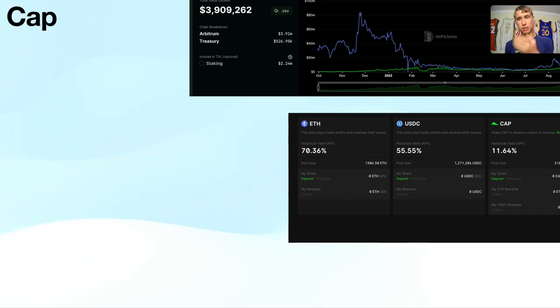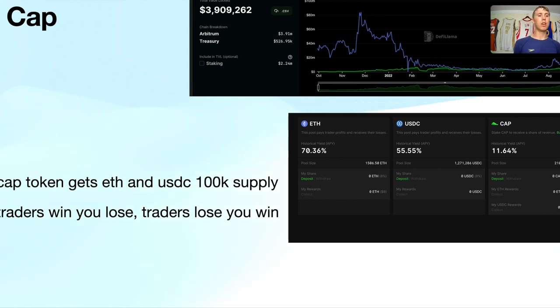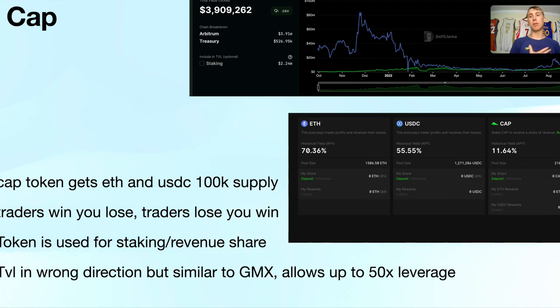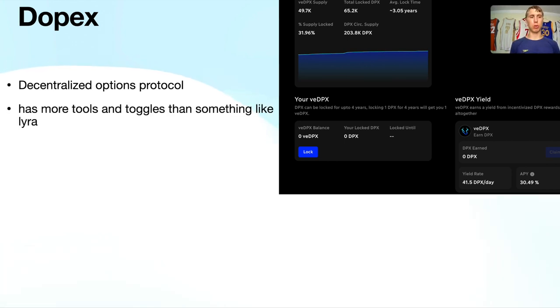Cap Finance is basically the same thing as GMX but with less adoption, so the TVL isn't great. The CAP token gives you ETH and USDC for staking — ETH at 70%, USDC at 55%, CAP paying 11%. Bear in mind if you deposit ETH and USDC there's a chance you lose some stake if traders are profitable. You can trade up to 50x leverage on Cap. It's a lower market cap token so it could do multiples, but it's speculation and the TVL is heading in the wrong direction.